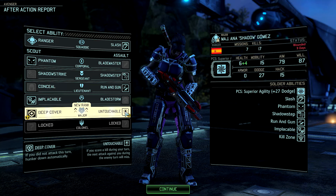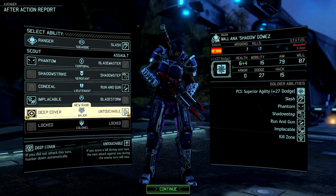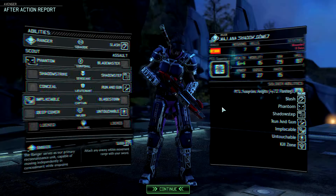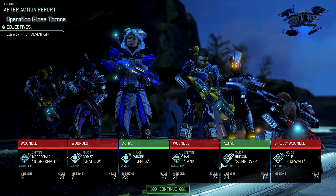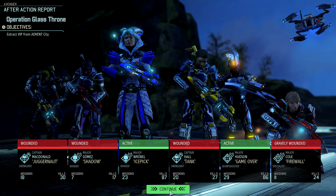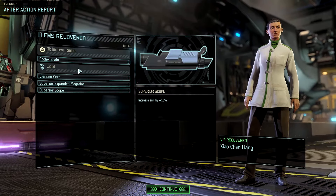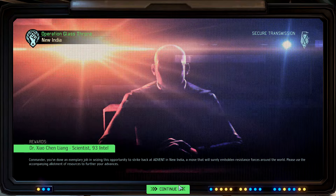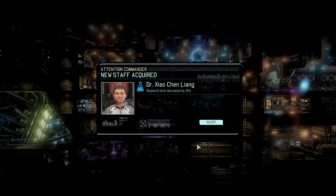I think deep cover is one of the worst abilities a ranger could take, and I think untouchable is amazing. It's funny that she's not lightly wounded when she only took three damage, but so be it. And that's the only loot we got — no corpses on these extraction missions. So it is a female. Sorry about that, ma'am — I didn't mean to call you a guy or sir or whatever it was I said the one time.